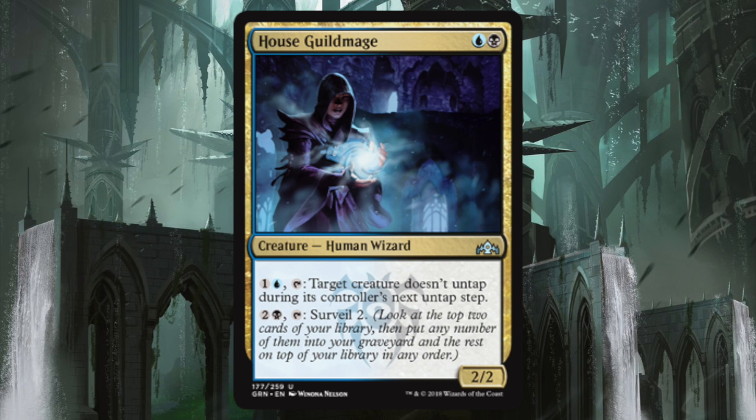And it's surveil — that's awesome because you can dig for another creature, find an answer to something, or just fill up your graveyard, which is pretty important in this set.